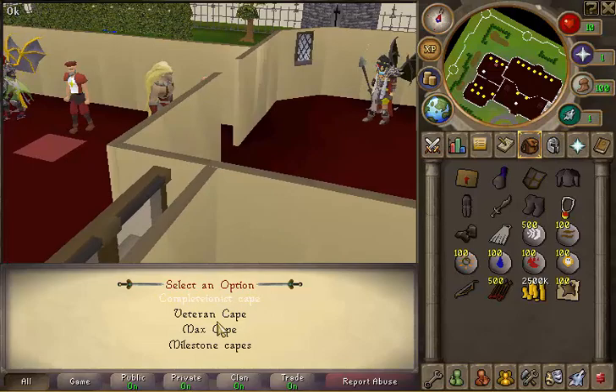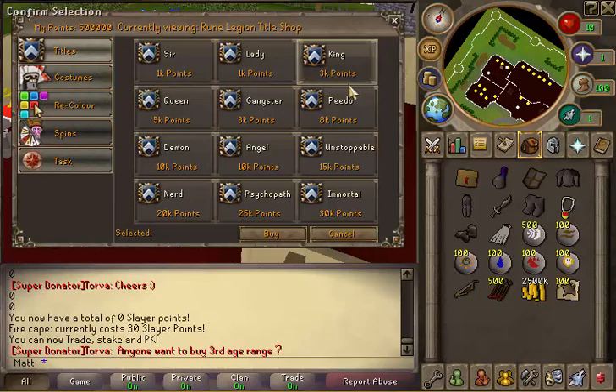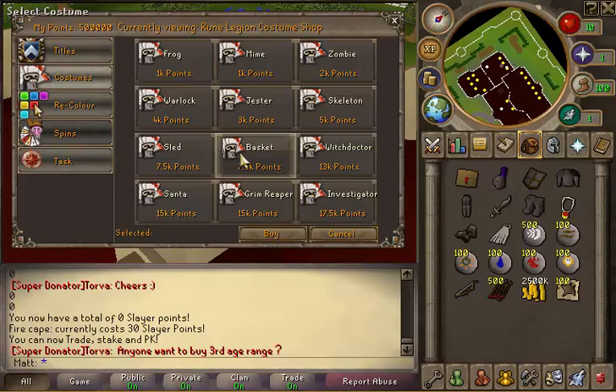Milestones — capes and such. Loyalty shop is where you can spend your loyalty points. I don't have any at the moment, which sucks. But you can get titles and costumes here — that's really nice.